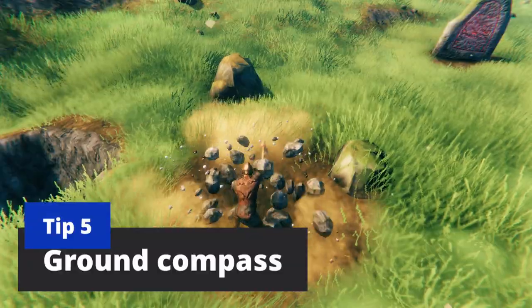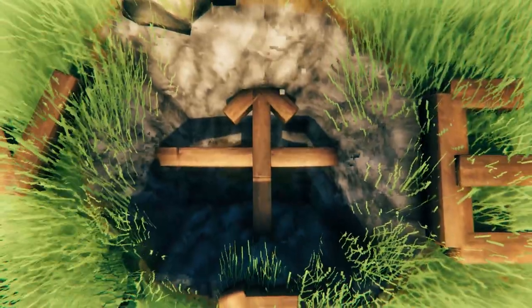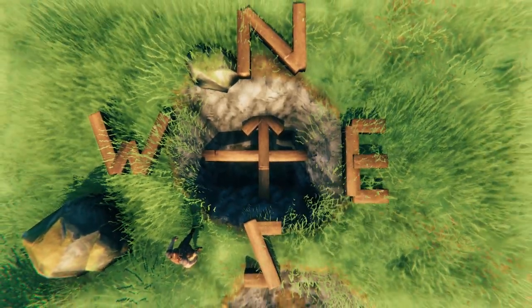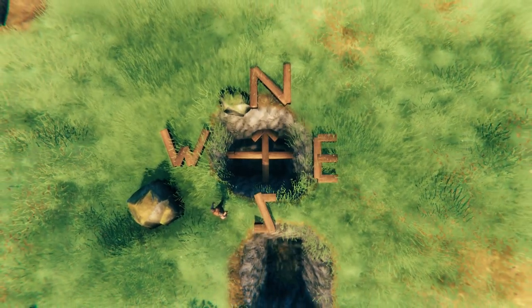You can also find your direction in the ground. All you need is a pickaxe — dig straight down and you'll notice the hole has four flat faces, and each face is either north, south, east, or west. Find one direction using the previous tips and you've found them all.